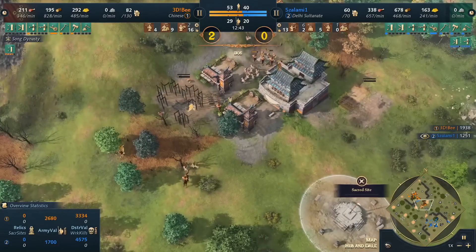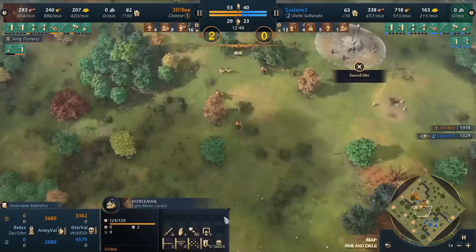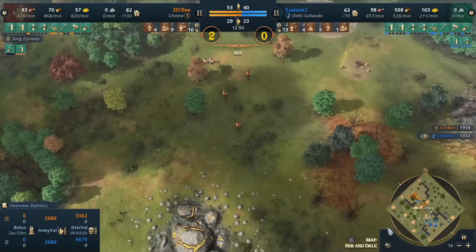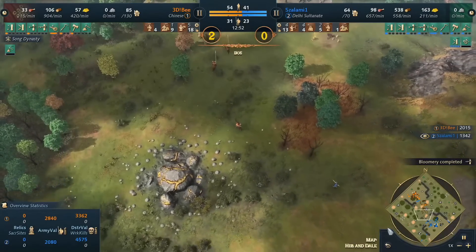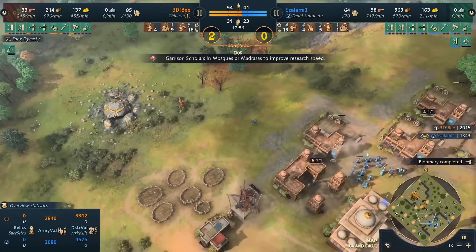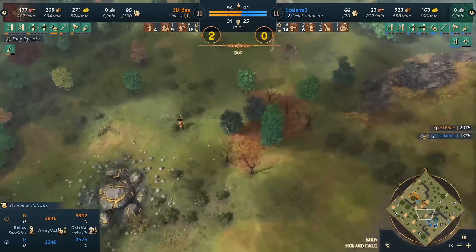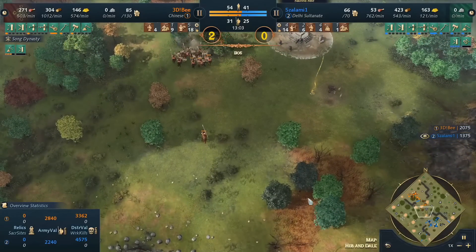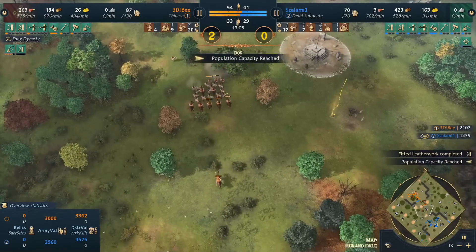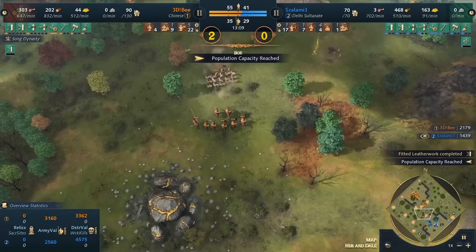A forward production building is now coming in for b — this is going to be very difficult for salami to push against and makes it even more challenging to contest any of those sacred sites. One thing I'm sure b is going to do behind this is start expanding further out on the map — grab the next set of deer, grab the berries behind, start taking more resources. Even though it might be somewhat vulnerable, he's taking map control and pushing out further.